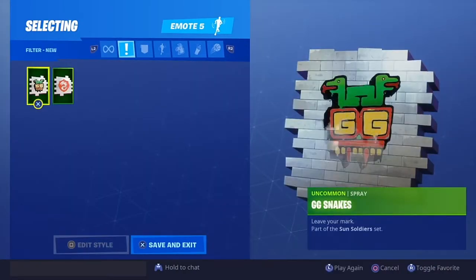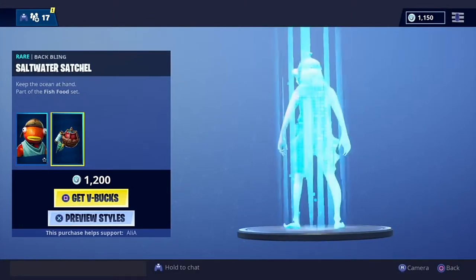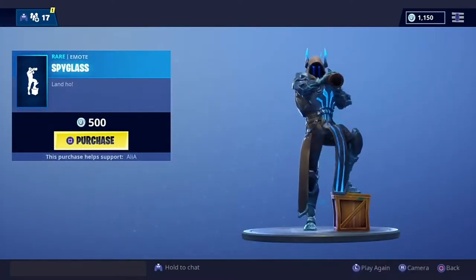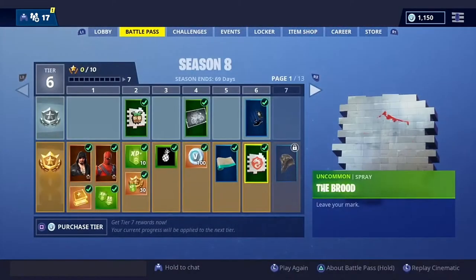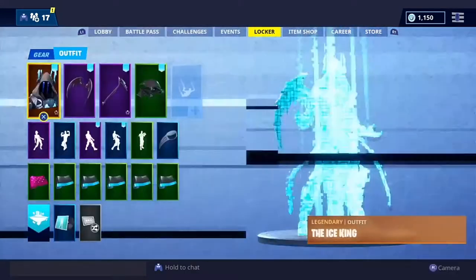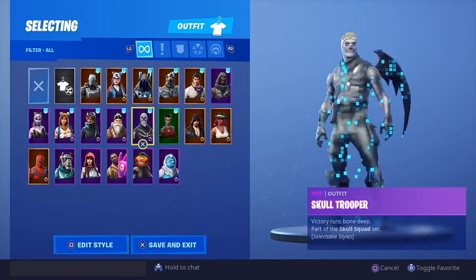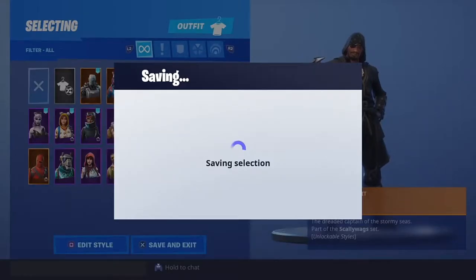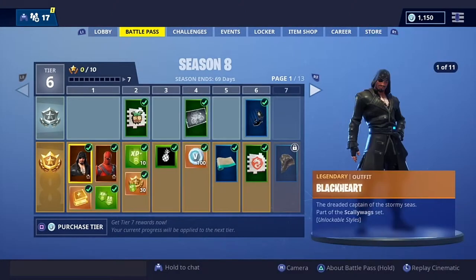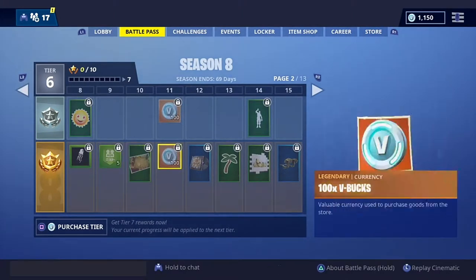Let's look at some emotes. Checking the item shop - the fist return item is there if you want to pick it up. Nice item shop, Neo mode available. It's pirate themed. There's the cobra back bling - let me change my skin. That cobra back bling looks sick.